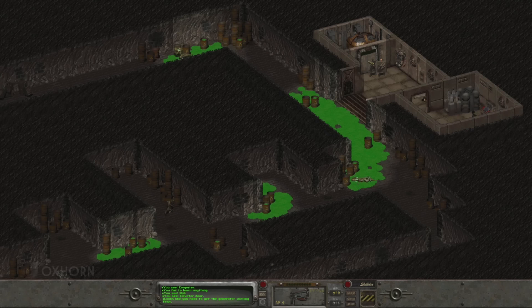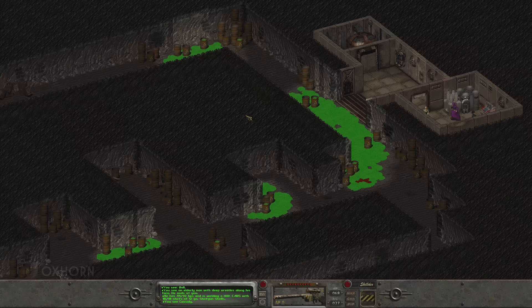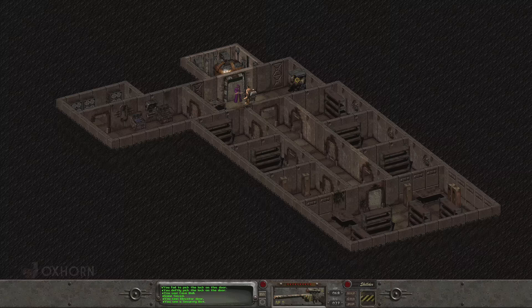The elevator isn't powered — we have to get the generator working. We find the generator back in Smiley's room, but it requires a very high level of repair to fix it. I had to come back much later in the game with a companion who could repair things. But even after repairing the generator, we can't open the elevator door without an electronic lockpick. My character had over 100 in lockpicking, but it still required the electronic lockpick. One of the earliest places to find one is in the basement of a gun shop at New Reno. That electronic lockpick also comes with two pulse grenades, which are about to come in very handy.